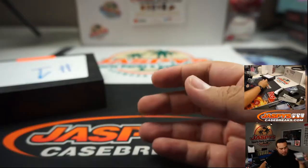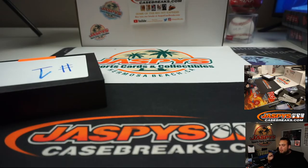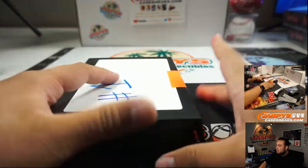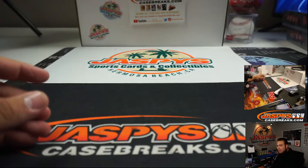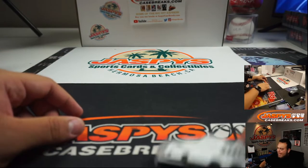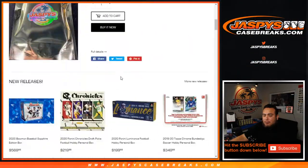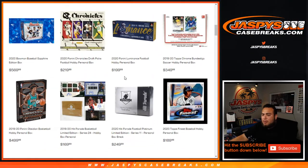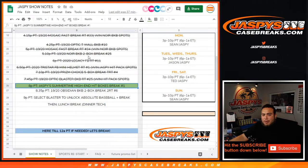And there you go, guys — that was the break. That was the Jaspie's Summertime High-End Hitbox Break number 1. We'll have more of these soon, so check it out at jaspies.com. We do a lot of hit packs on Instagram at Jaspies Breaks — you can watch there, and our website is jaspies.com, where you get your personal box breaks with us 7 days a week. Coming up next is Obsidian Basketball 2-box break, and we'll do some Absolute after that. Appreciate you guys.